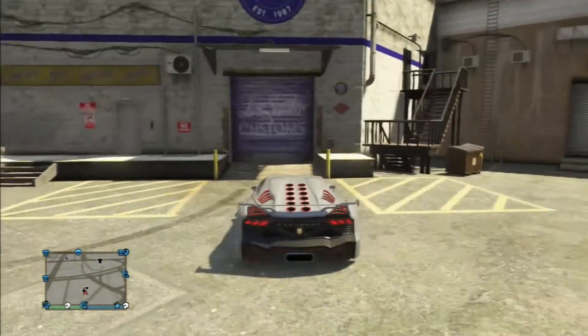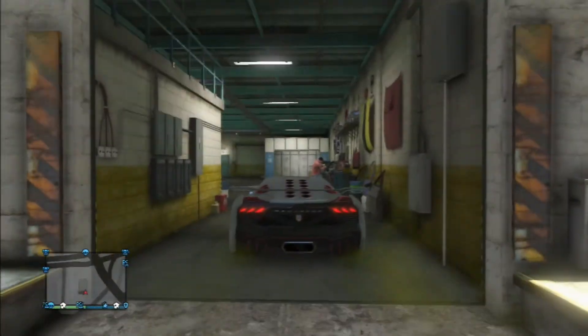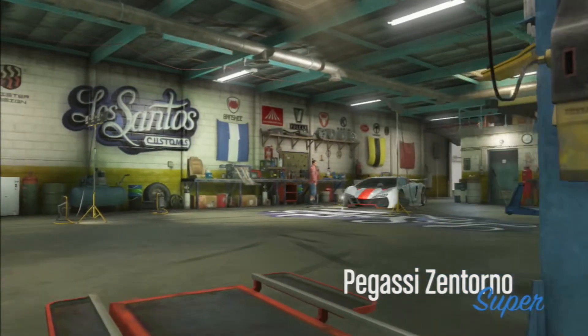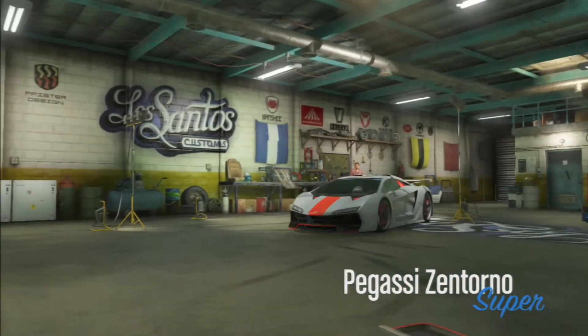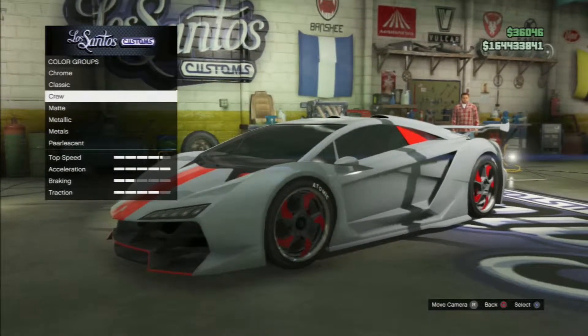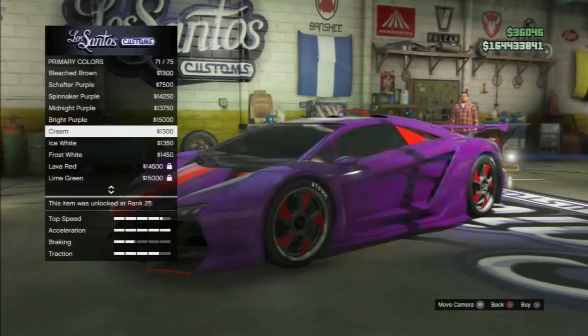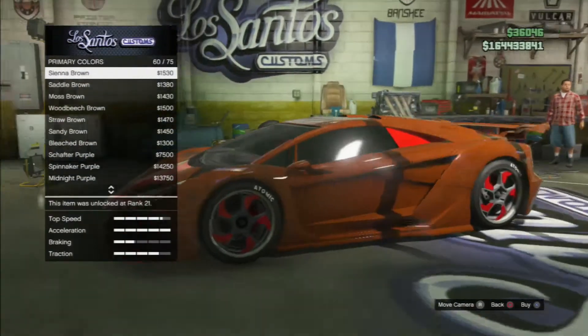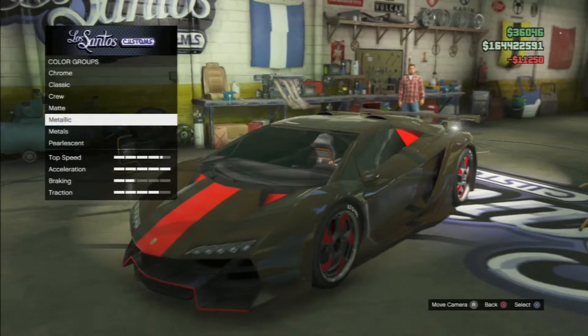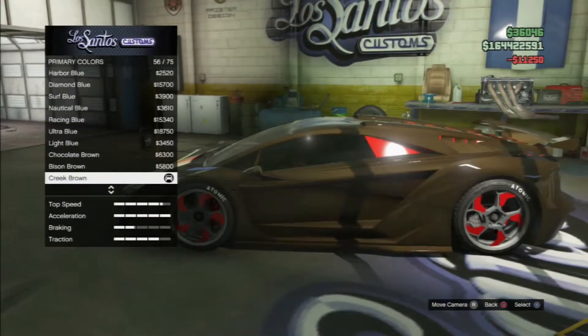I'm back at Los Santos Customs with my Zentoro, and I'm going to be showing you how to get it to that gold color that I had in the intro. So what you're going to want to do is go to respray, then go to primary color, metallic, and you're going to go to chocolate brown. And I know this may seem a little weird, but it actually turns out really good and comes out to be this gold color.